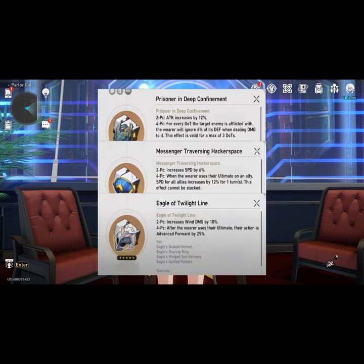Artifacts: best in slot is going to be four-piece Prisoner, followed by two-piece Prisoner with two-piece Messenger, two-piece Eagle, or two-piece Musketeer.